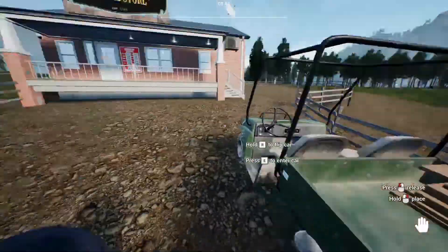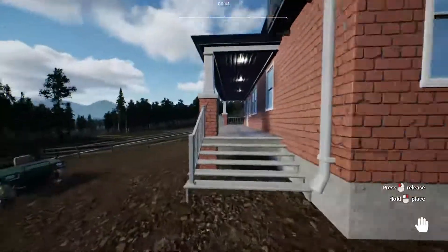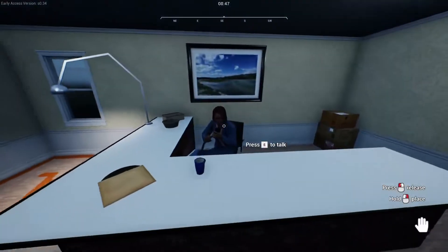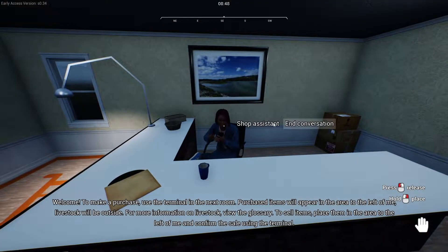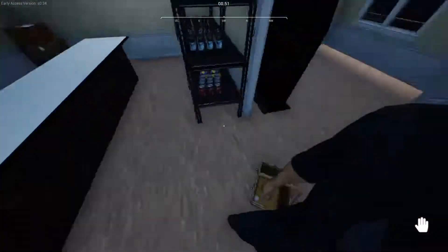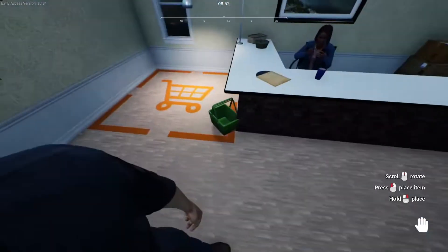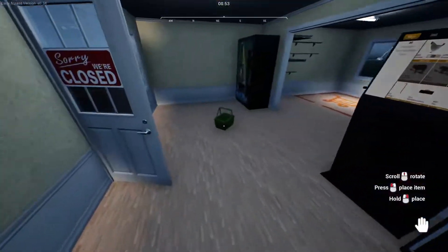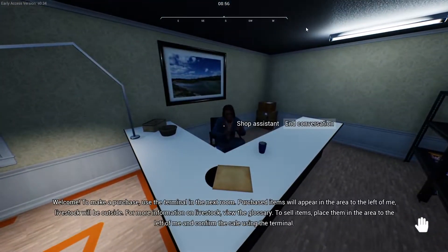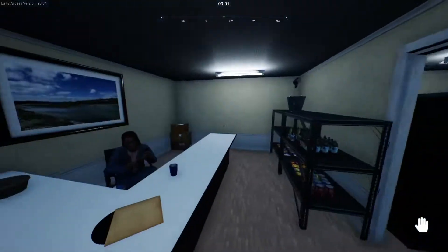Well, these we know for sure we should be able to sell. Let's go in here. Oh - 'welcome, to make a purchase or sell items, place them in the area to the left of me and confirm the sale using the terminal.' Look at that - if you read, you figure stuff out. Use the terminal.